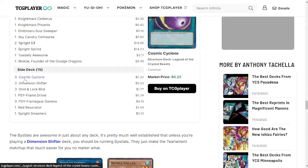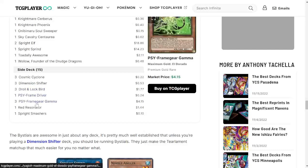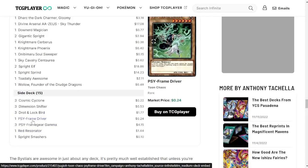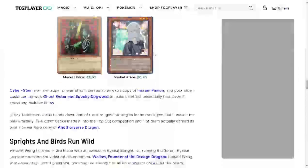For the side deck: three Cosmic Cyclone for Spell/Trap removal — especially necessary with Mystic Mine running rampant. Three Dimension Shifter — this can screw over a lot of decks, though surprisingly it can also screw over this deck, so I'm a bit surprised it's in there. Three Drill Driver Vespenato, one Psy-Frame Driver, three Gammas, one Red Resonator — level two, interesting, I've seen it before but never used it myself — and one Spright Smasher. Overall, solid build and definitely a lot cheaper at $500 compared to the $800 Tearlaments.